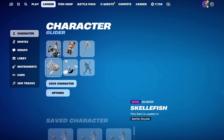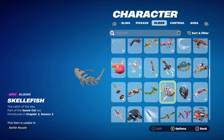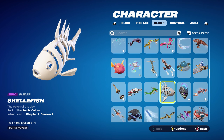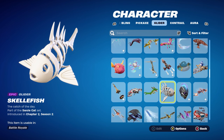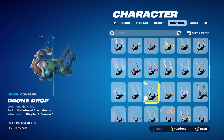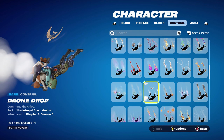Meow Skulls' pickaxe works very nicely for the white and goes well with the standard style for the Kit skin. The glider for the first three combos is the Skelly Fish, part of the Swole Cat set introduced in Chapter 2 Season 2 — this is Meow Skulls' glider. It works nicely for the white.